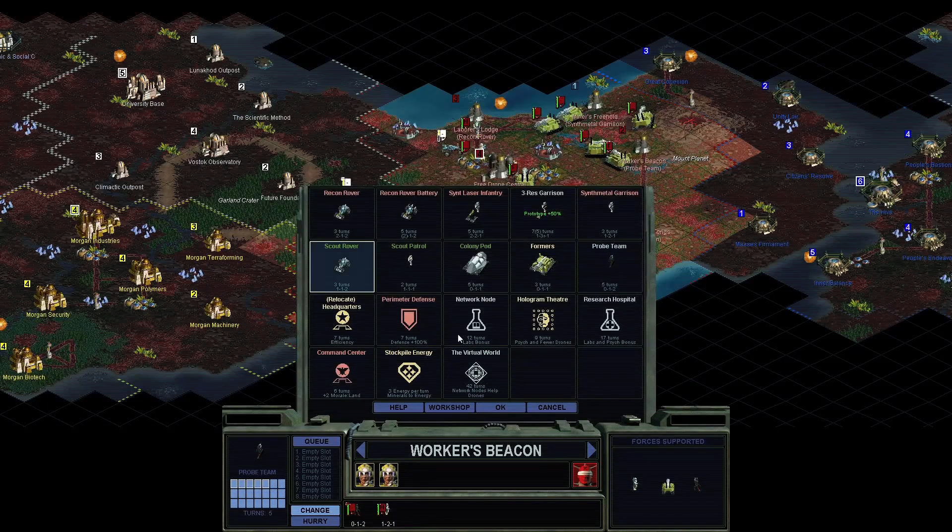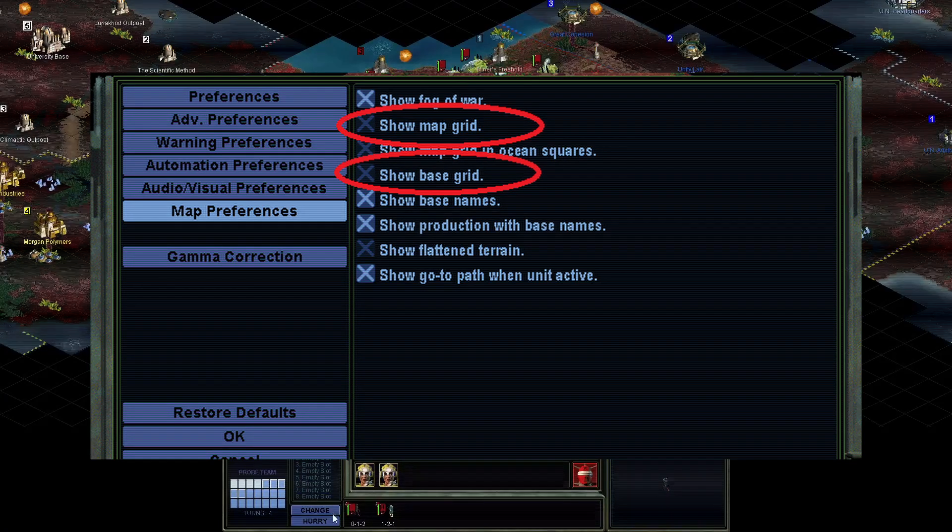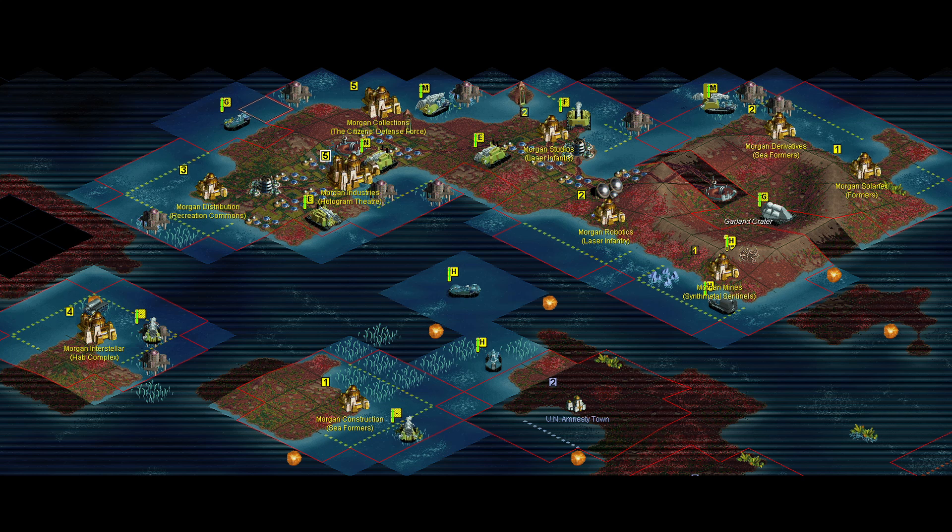I've been playing Civ III for decades and I'm used to the diamonds and the big fat cross, but if you're not, change these settings. Turn on the map grid and turn on the base grid — the base grid will tell you which tiles your city can access and draw yields from. Very useful information.